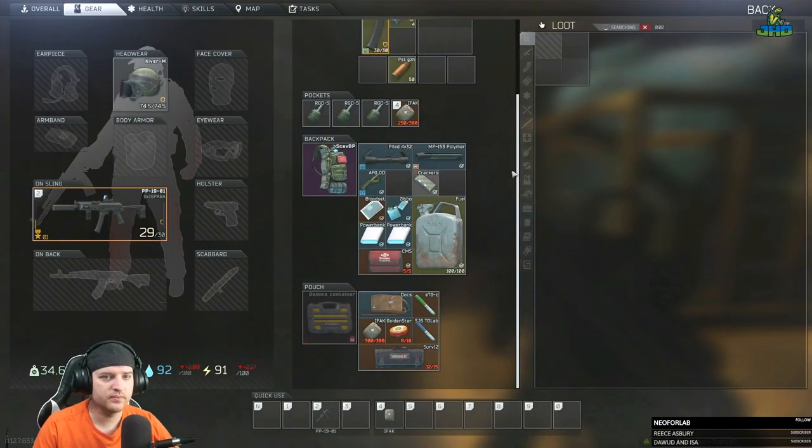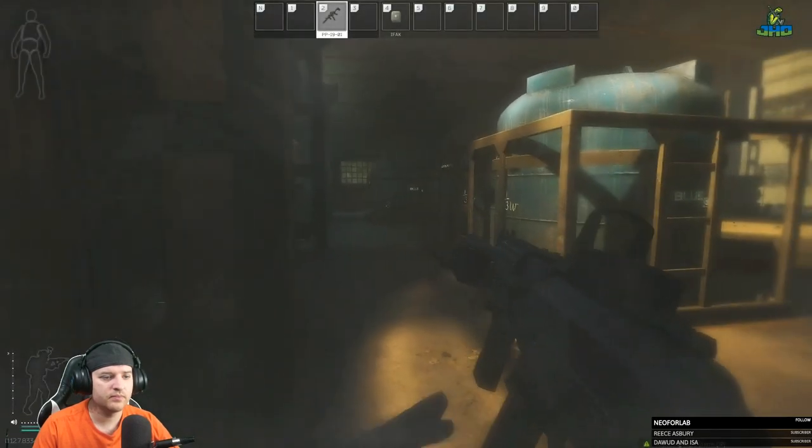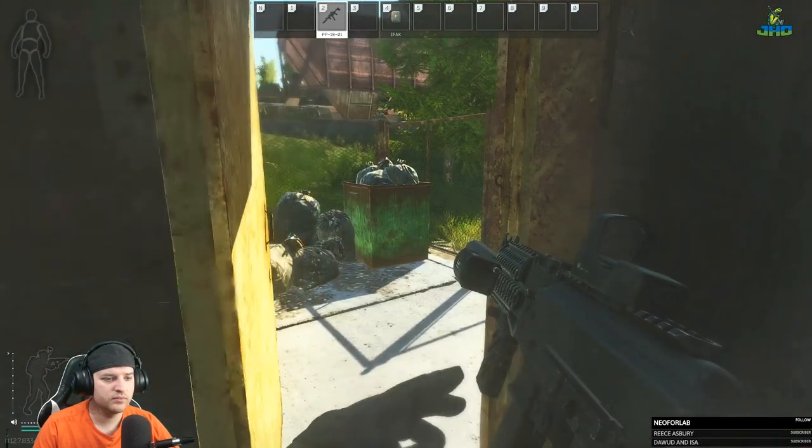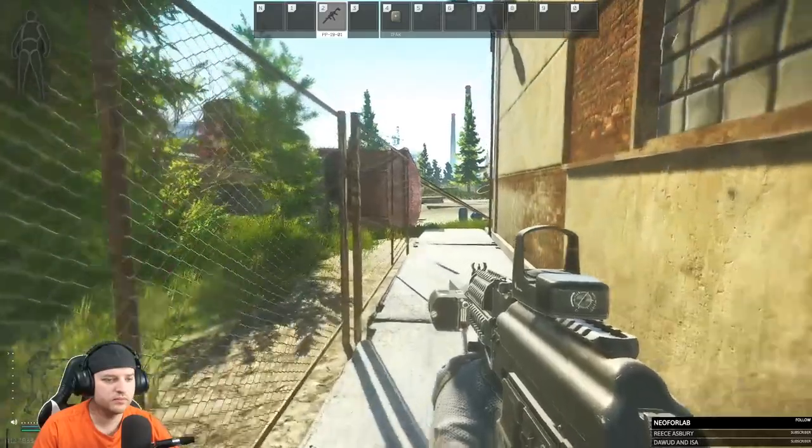Hey, what's up everybody, Jay Ho here with another Escape from Tarkov video. This time we're going to be going over the new extract on Customs — this is ZB-1013.